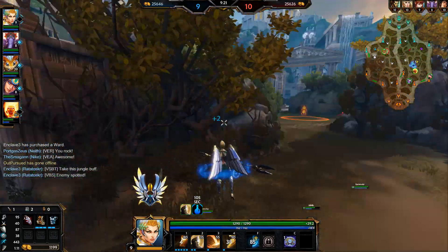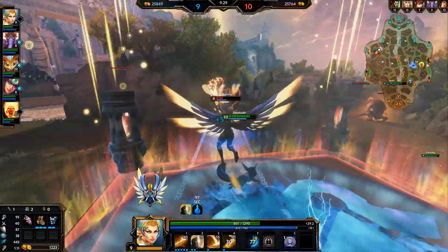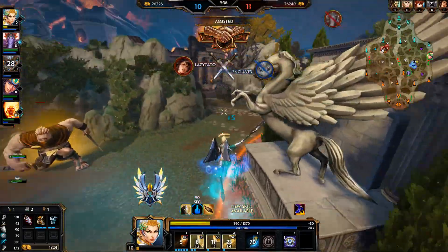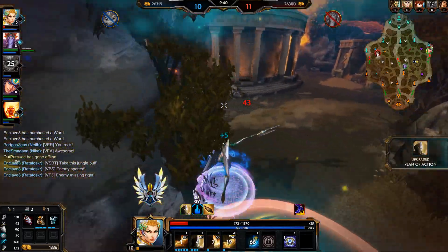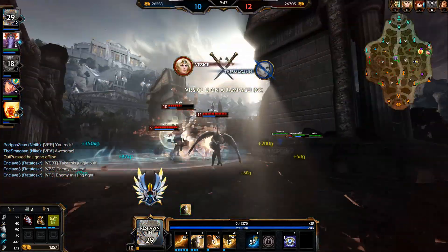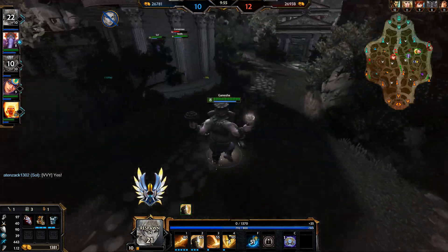She just warded over here. Oh, we can kill Ganesh here. Yeah there it is — I think he's probably dead. Yeah. That's Freya's ultimate. Oh, there's Scylla. I'm going to go down — that's unfortunate. They should be able to get the Gold Fury here. It might have been a bit too late.